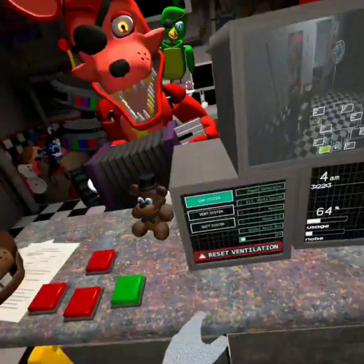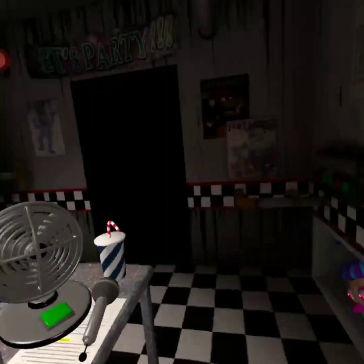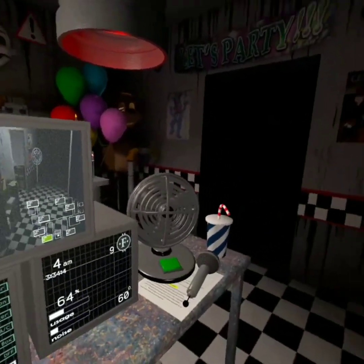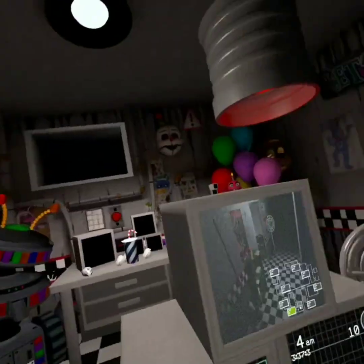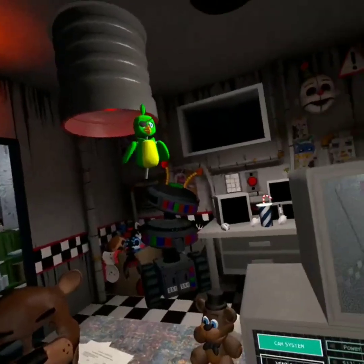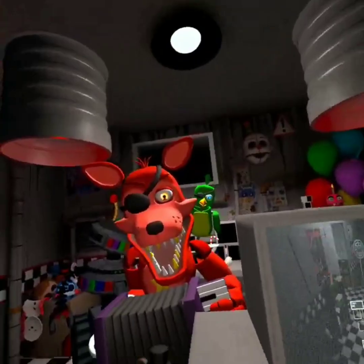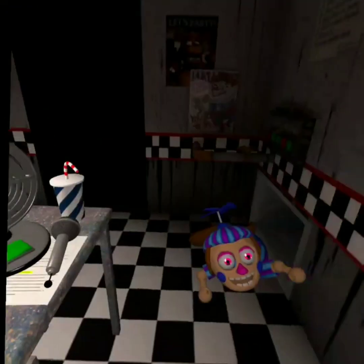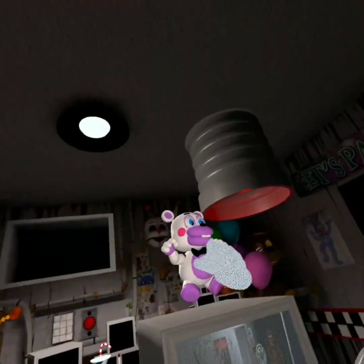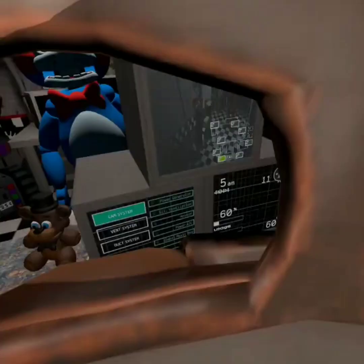Oh god — what can I do for you? Power. I think the only thing we should do is just keep getting power from Rockstar Foxy. It's still 4am. My bird likes you, so I'll do ye a favor. Frickin' JJ! Oh my god. Now the toy animatronics are starting to appear — it's 5am. Get rid of Toy Bonnie. Phantom Freddy — flash you.